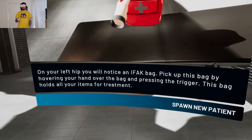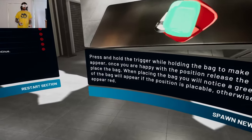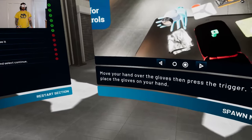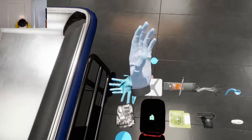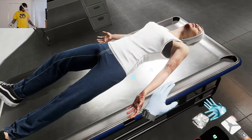On your left hip you'll notice an iFAC bag. Press and hold the trigger while holding the bag to make the outline appear. Move your hand over the gloves and put them on. To check a patient's pulse, place your hand over the patient's wrist and hold it.